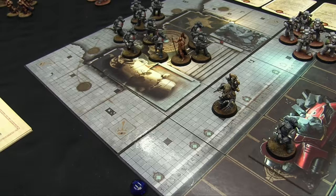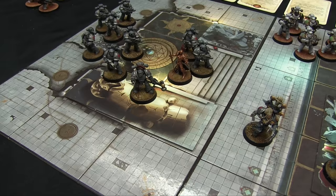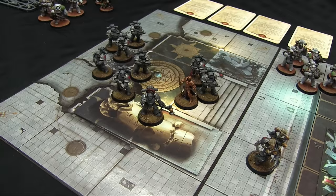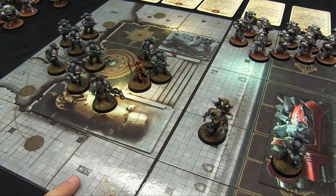Some things have ranges, counted in squares. For instance, a bolt pistol is short ranged — it can fire a maximum of three squares. Unless a weapon has a special rule that gives it a range, everything has unlimited range in this game. There are two types of attacks: combat attacks, which can be used against adjacent squares in close combat, and shooting attacks used at range. If you have someone in an adjacent zone, you cannot use shooting attacks — you can only use combat attacks.